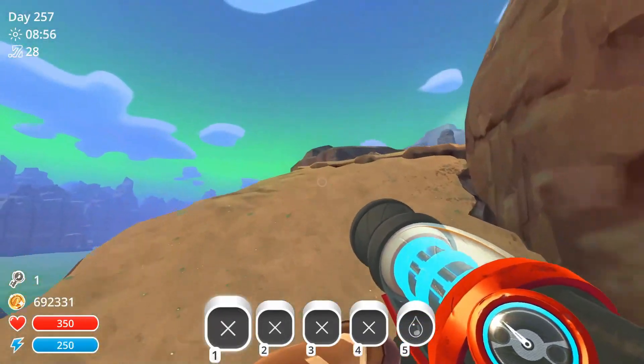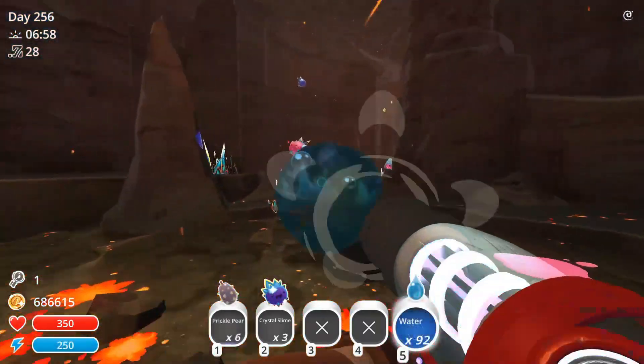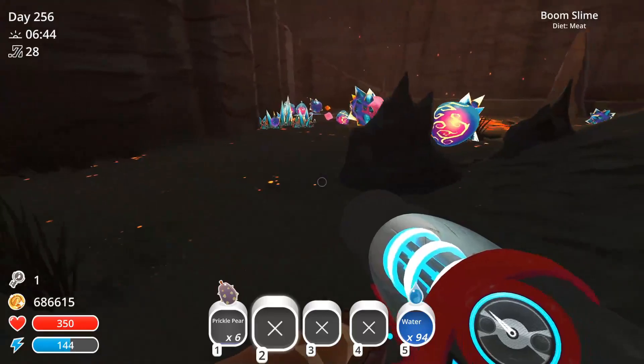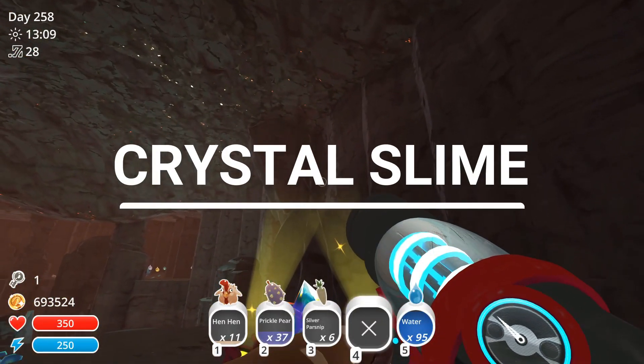Slimes that create sharp spikes on the ground for a minute or until dispersed with water. They spawn in two specific locations in the Indigo Quarry. This is the Crystal Slime.